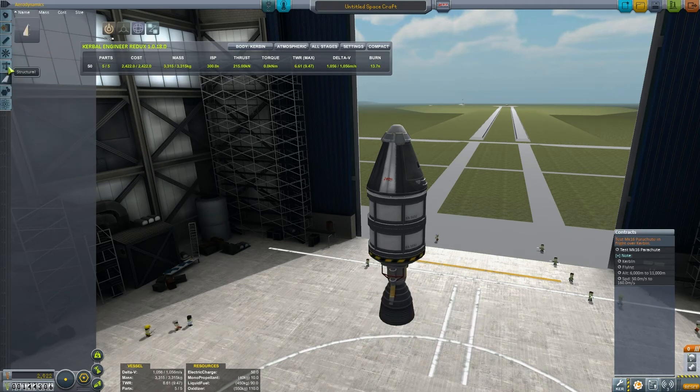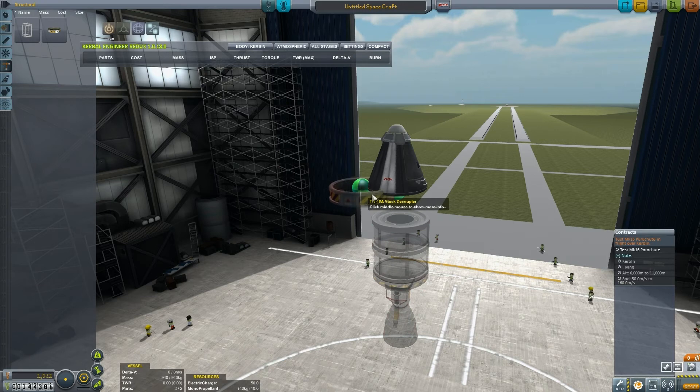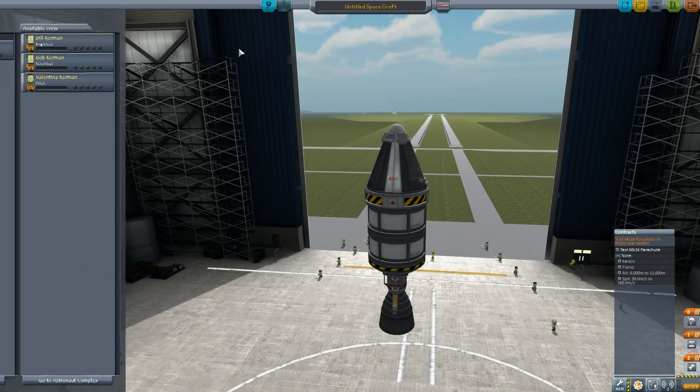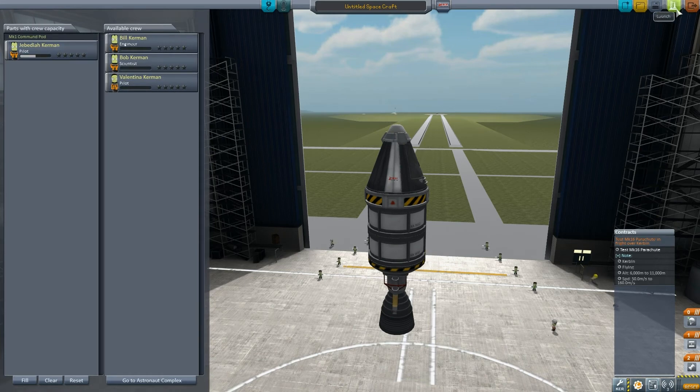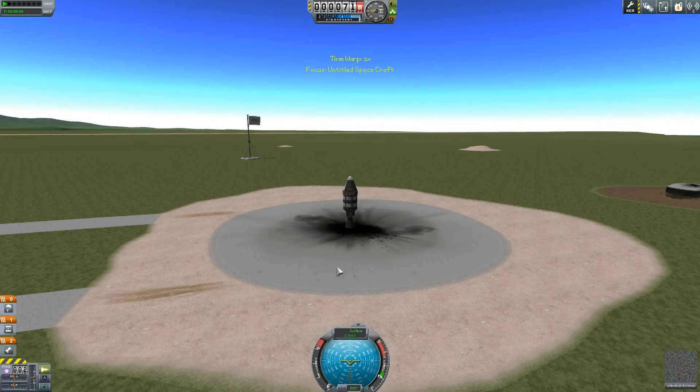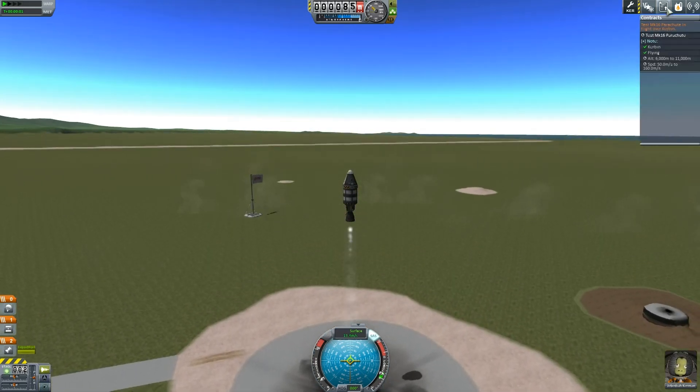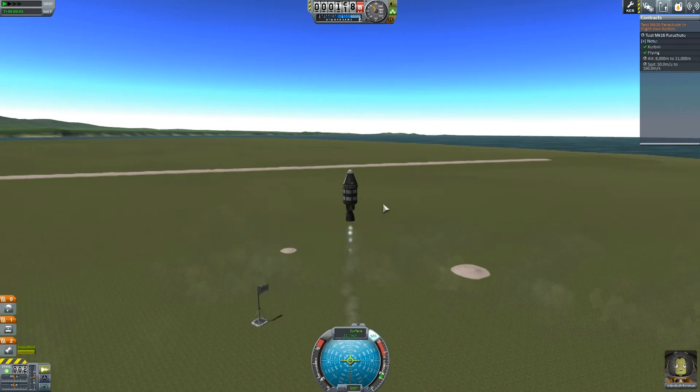Let's get a couple of fuel tanks to achieve the height they want, and the LV-T30 Reliant engine. And have I got the decoupler? Yes I have. I'm going to use that, because one of these Mark 16 nose cone parachutes will never have the slowdown ability to slow down this big rocket. Let's make sure we've got our crew on board — Jebediah, good. Our staging is all good and we are away to launch. I know some of you following my RimWorld series don't like KSP, but I absolutely love this game, so I am going to make a big feature of this on my channel.